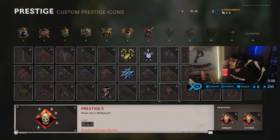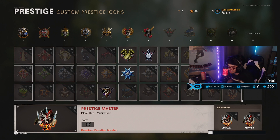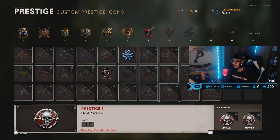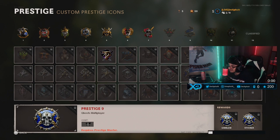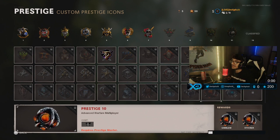For BO2 we got P8, P9, P10, and P11 — once again P11 is prestige master. I think a lot of people are going to be purchasing that, including myself. Let me know in the comment section down below which prestige emblems or calling cards you guys are going to be spending your prestige keys on this season. I'm definitely going to get prestige 10 on Ghost. P8, P9, and P10 are a cop — prestige master on BO2 is a cop as well. Those are the three brand new prestiges for Ghost.